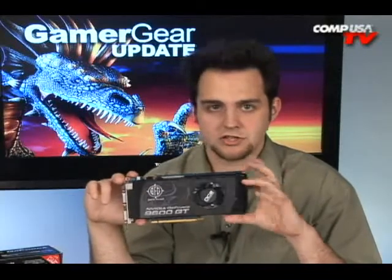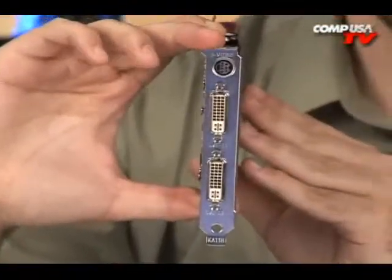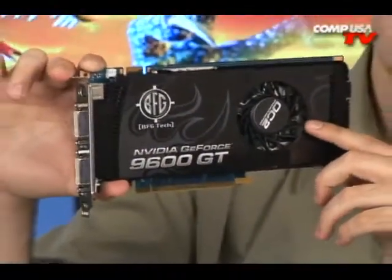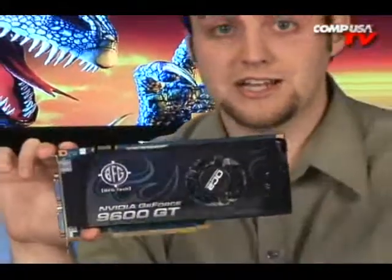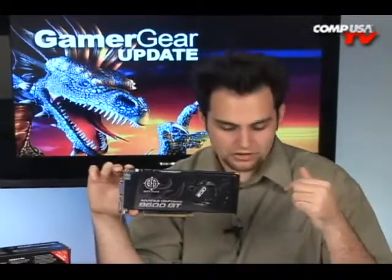Typically the 8800GT should be faster because it does have more stream processors, but this one's a lot less money. Let's look at how hot the card runs. It does run cooler than the 8800GT, which is a plus. It's also a single-slot card, so it doesn't take up any more room than one slot in your system. The 8800GT idles at 58 degrees Celsius and hits around 90 degrees on full load. This one idles at 51 degrees and on full load it's only at 83 degrees Celsius — so you're saving 7 degrees.